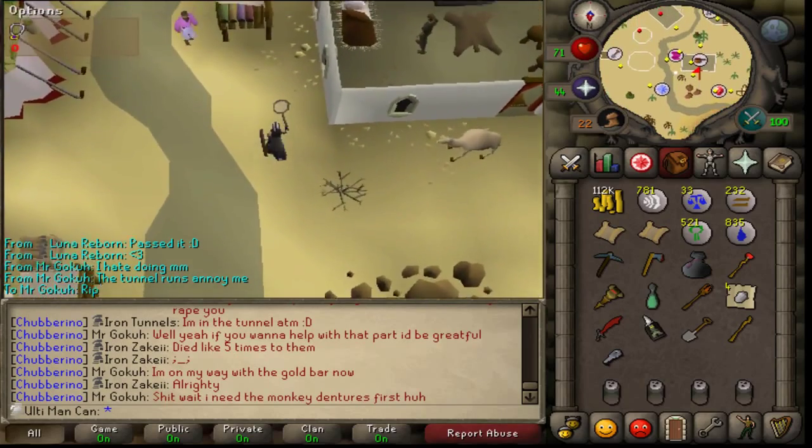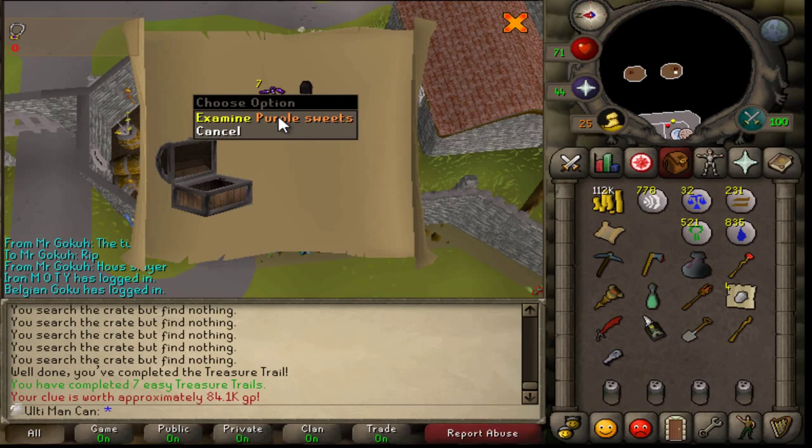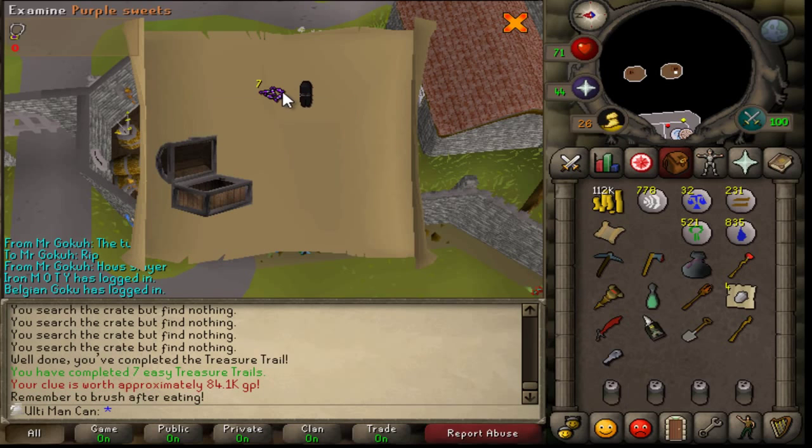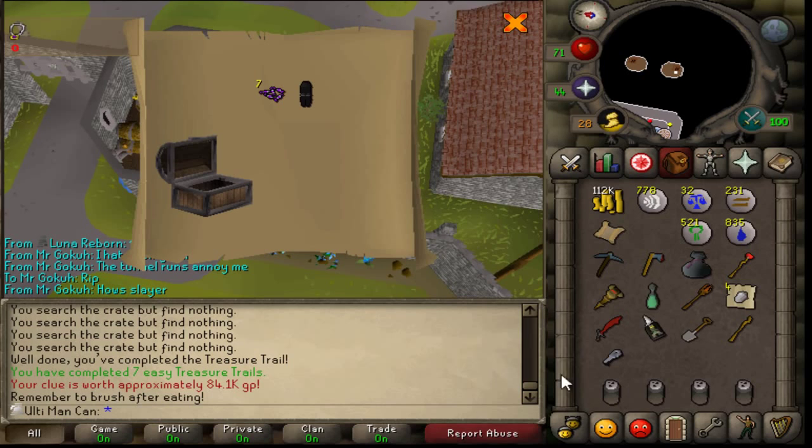I'll tune in with you guys when I'm back. This is my loot from the easy clue - not too impressive, but I'm going to keep gathering purple sweets. If I do the Fire Cape I'll see how many I have and might take those instead of food. So it's actually a pretty decent clue, I guess.